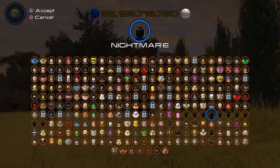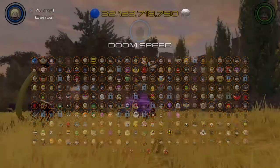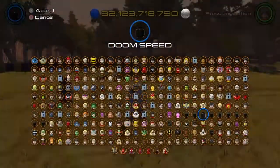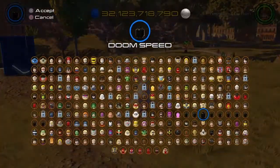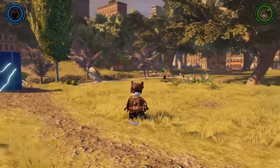You're going to want to make two custom speedsters — you have to make two of them. Basically, turn into one, hold circle — he's pretty fast, right? Switch over to your other one; don't mind these, these are just things I made for the glitch.